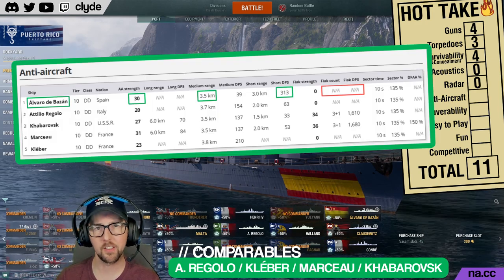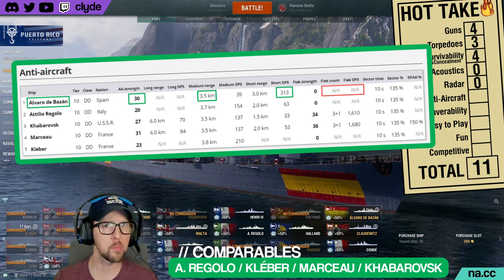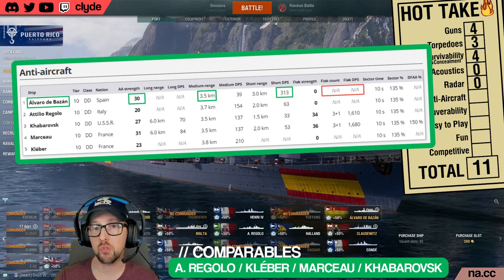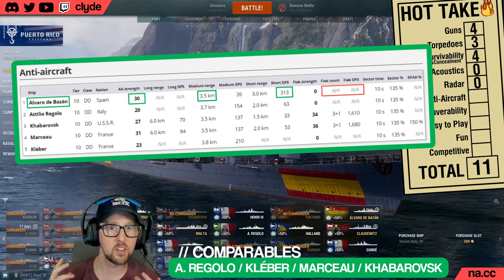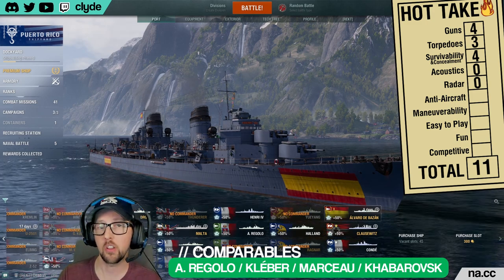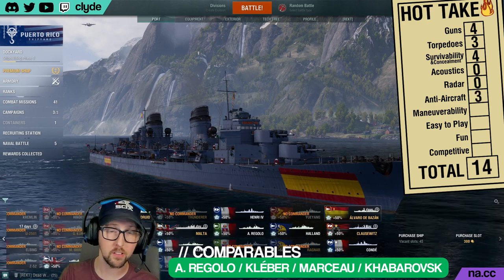In practice, Bazán's AA feels pretty weak against tier 10 carriers, but comparing her against her comparables, it's really not all that bad. She does not get any flak puffs because her guns are not dual-purpose AA guns, but neither does Rigolo or Kléber. On ShipTool.st, Bazán gets an AA strength score of 30 — second among comparable ships and 10th overall out of all 22 tier 10 destroyers. Bazán does have the best short-range DPS of all tier 10 destroyers at 313 hit points per second. Ragnar is the best AA destroyer with a score of 84, while Sūmers is the worst at 2. I'm going to give her a 3 in the anti-aircraft guns category.